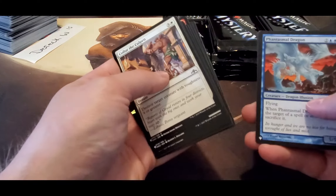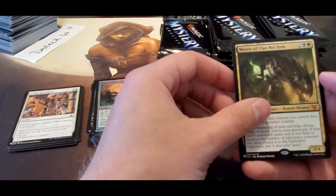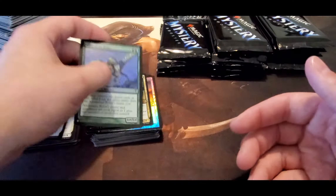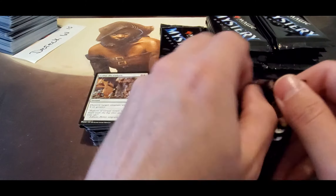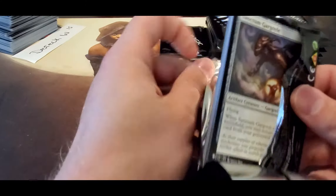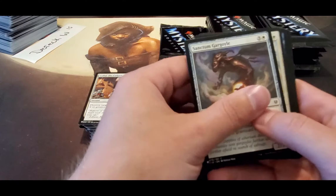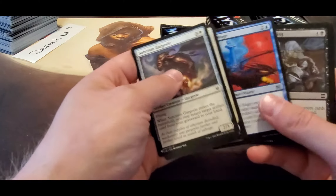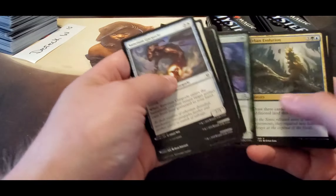I was so impressed — Clan Neltarion and Allosaurus Rider. I was really, really impressed. So I opened like five or six of these before these last four, and there was so much value in all of them. A Mana Crypt in all but one box.